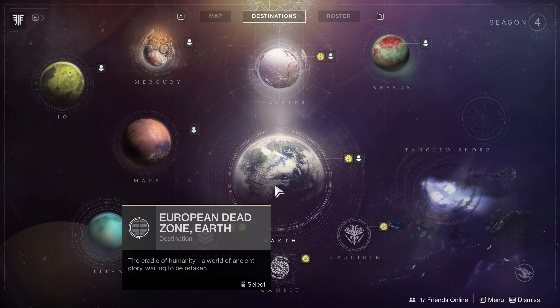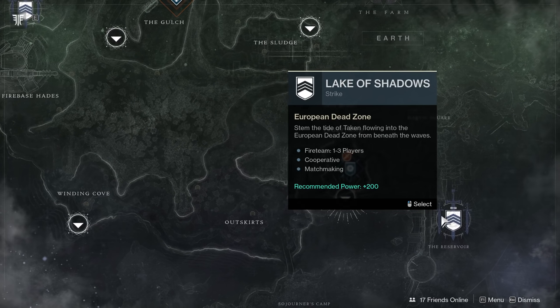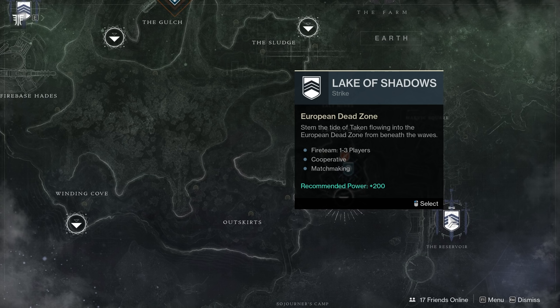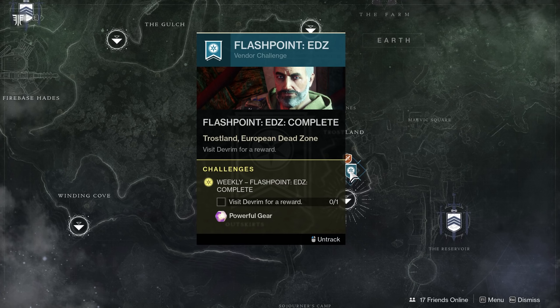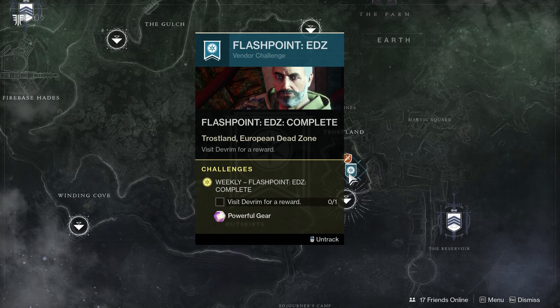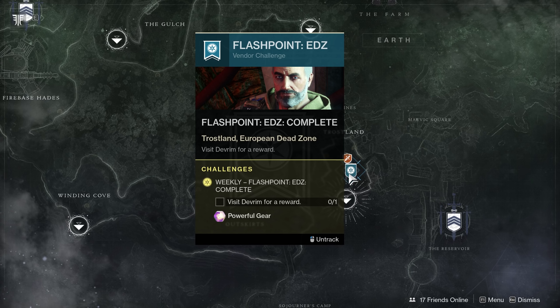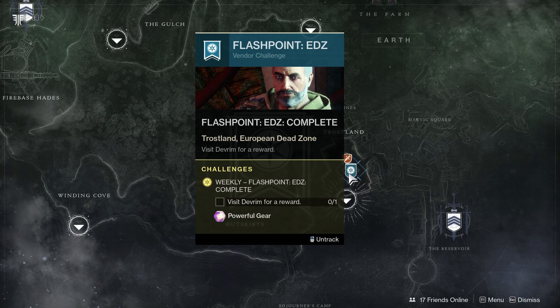Your Flashpoint is the European Dead Zone on Earth. A couple things to note: you've got strikes you can choose straight from the director, and Lake of Shadows - that PlayStation exclusive - is now available for PC and Xbox players too. Your Flashpoint will actually be with Devrim Kay, and you can track him just as you would track an adventure. As you work through Flashpoint progress, hit Tab to bring up your Ghost and see your progress without opening the map. I like this change.